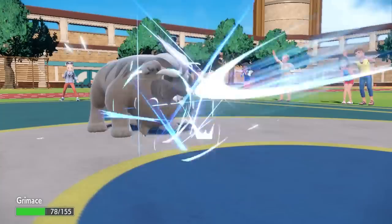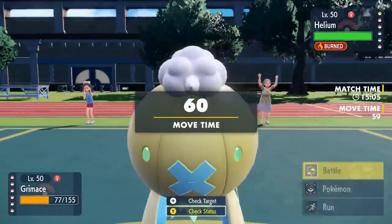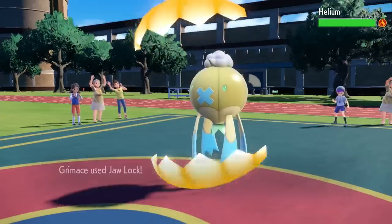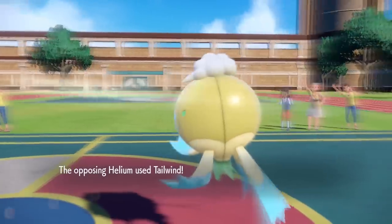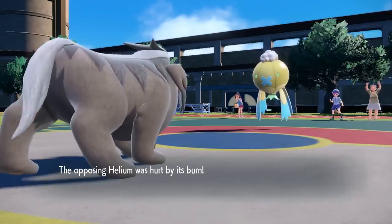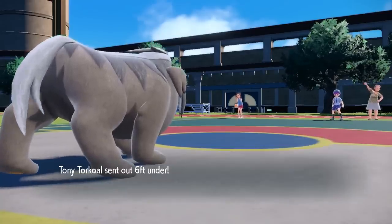Being Choice Scarf, I could potentially catch him off guard and outspeed to finish it off. He hits me with an Air Slash on the switch — does a whole load of damage — and reveals it's holding a Flame Orb. This thing has the ability Flare Boost, which boosts Special Attack when burned. I'm able to outspeed with Choice Scarf, go for the Crunch — it actually lives with like 5 HP — and then goes for a tailwind of its own. Luckily the burn knocks it out at the end of the turn.